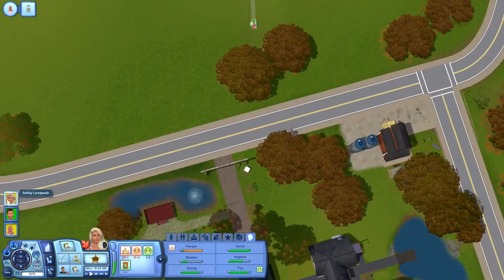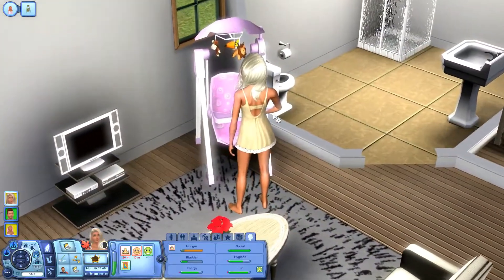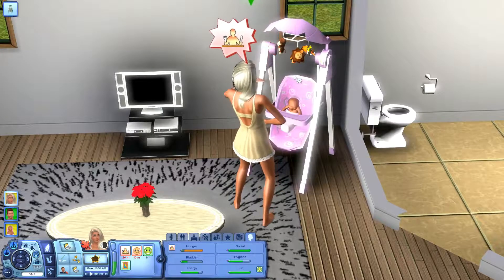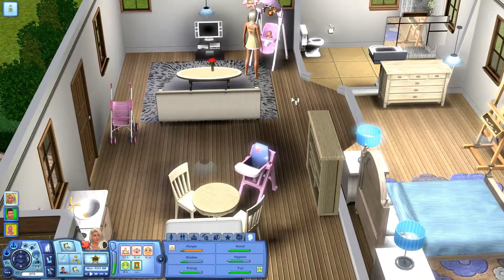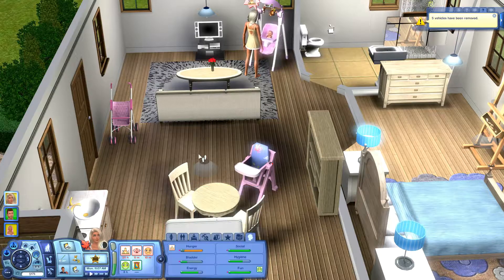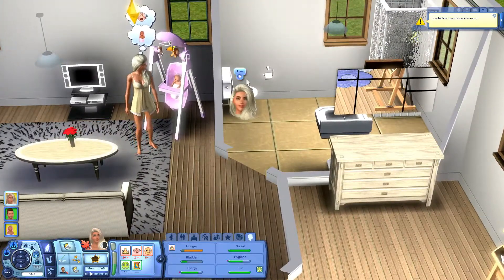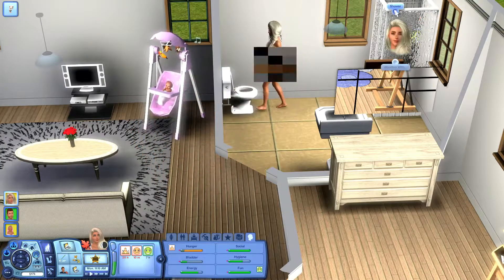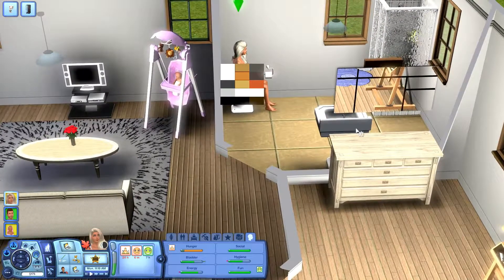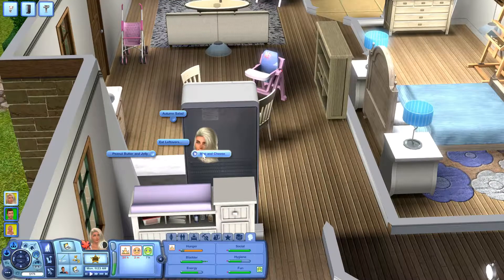Let's go back over to Ashley and turn on slow. Wait, does she have the neat trait? Yes she does — so why can't we clean the house? Is it because of how she's feeling? Okay, go and use the toilet, then go and shower, then brush your teeth and then come and grab some mac and cheese.